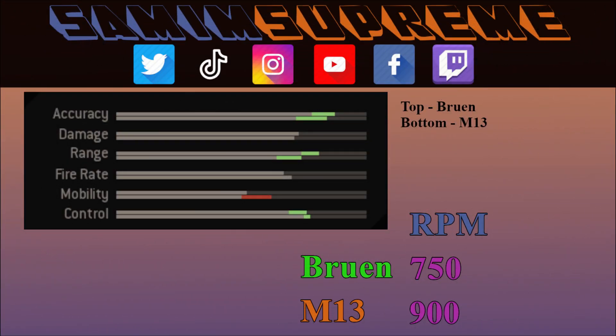At first glance, the Bruin seems to have slightly higher damage and range but lower fire rate and recoil control. The Bruin is sitting at 750 rounds per minute whereas the M13 is at 900. Some people have recorded 923 RPM for the M13, but that wasn't the case when I did my testing — perhaps it was silently nerfed in Season 5 without anyone noticing. Nevertheless, let's take a look at the damage profile.